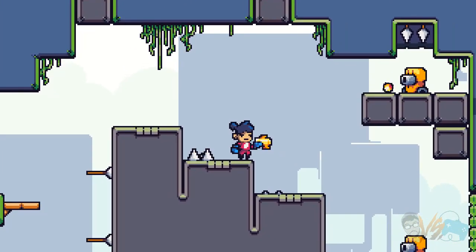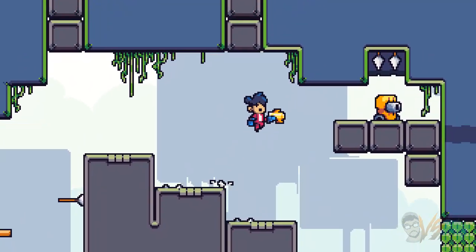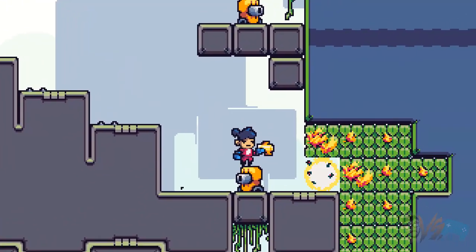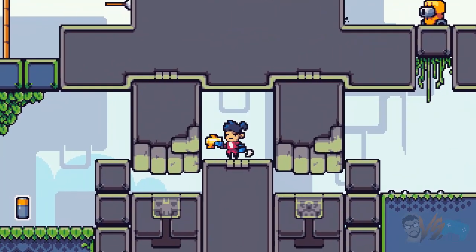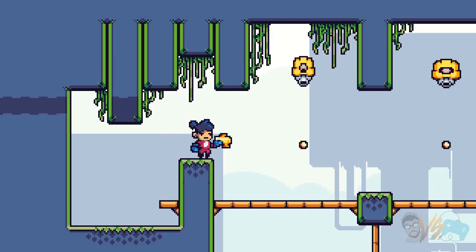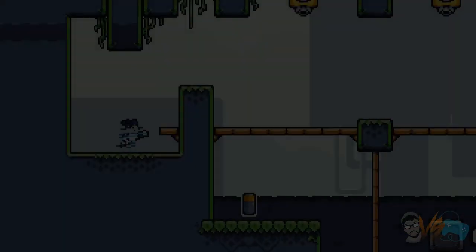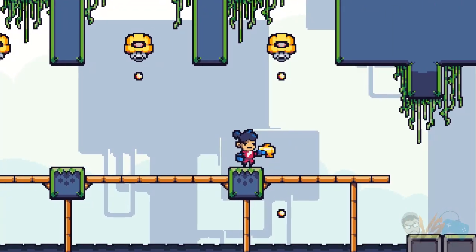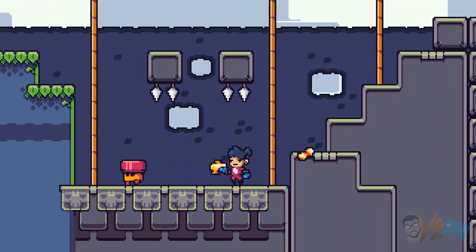Alright, what do we got? Spikes on the ground — be careful. Shoot that guy? Nice, one less problem to worry about. Now they're gonna combine all the stuff we've seen. Another new enemy — I can't shoot him yet. One, two — burst of two shots! Alright, gotta remember that. Burst of twos.